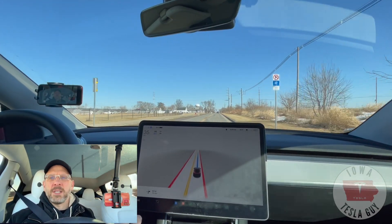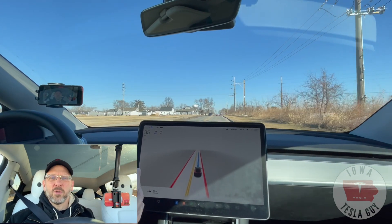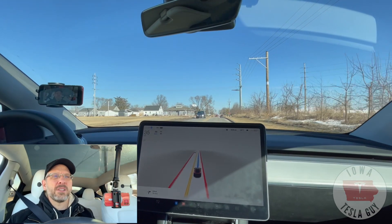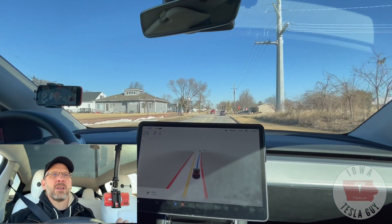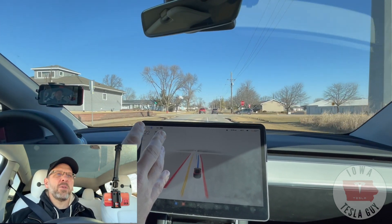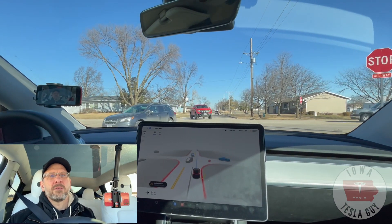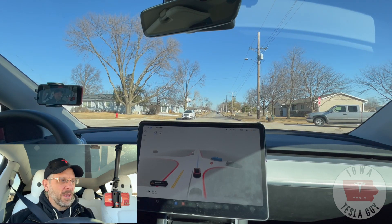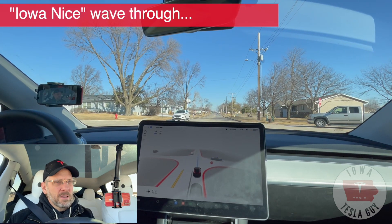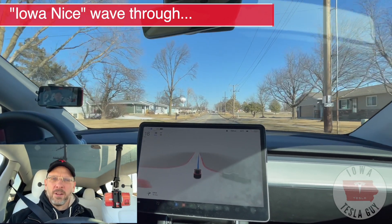We're going to be coming up to a four-way stop — this is my first chance to check the all-stop. I haven't really noticed the whole rolling stop thing previously, so I'm going to see what it's like. Nice and smooth into the right lane, which is the straight lane. We're only stopped this time because we do have traffic. Iowa nice guy motioned me on — he had the right-of-way, so I'm going to give it a little gas to go.